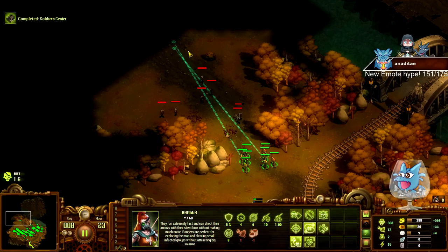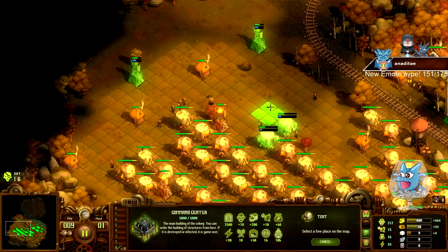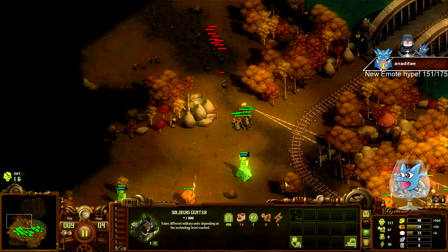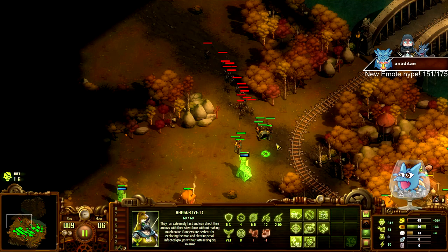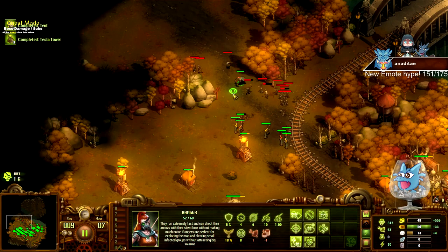I kind of want to try out wasps. But to build the wasp building you need to build a stone workshop, which is god awful - I don't really know how I feel about the idea behind it. Oh, that's a raid - that's a pretty big raid actually. We need to kite that.